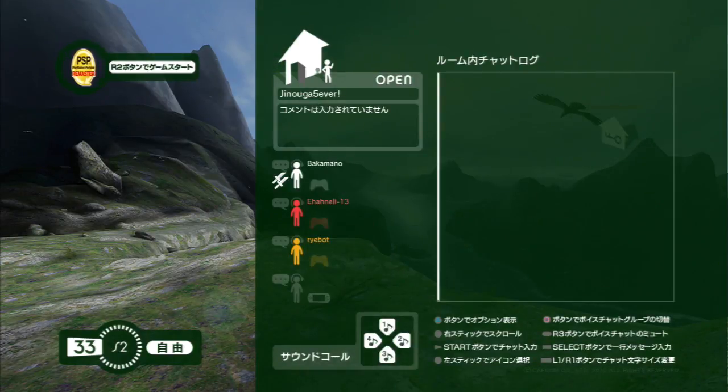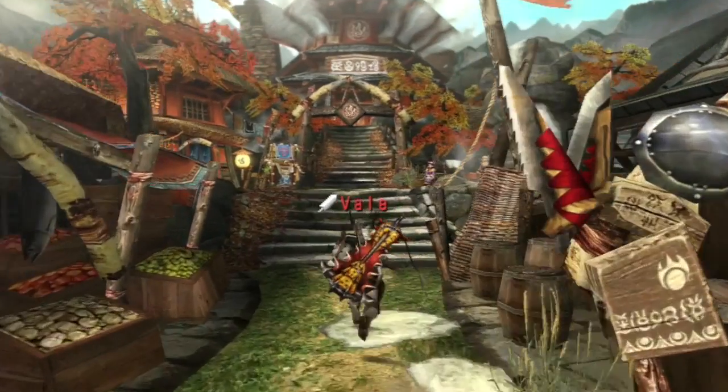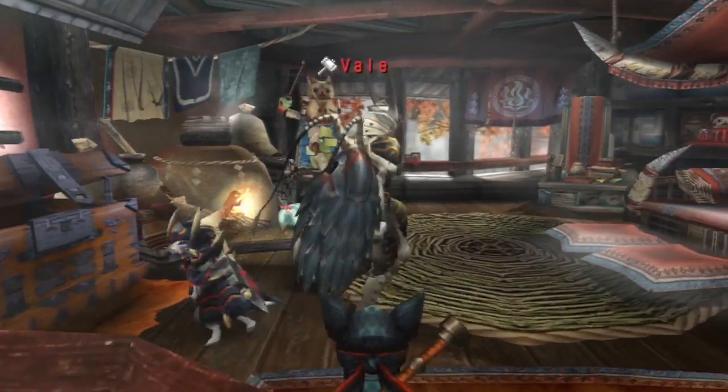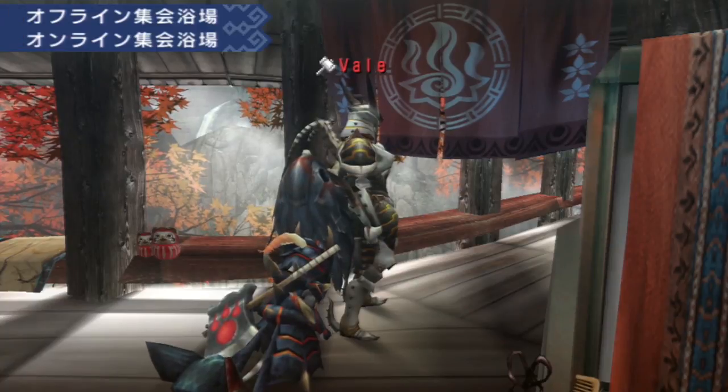Once you're in the room, you're ready to play. If you're playing on a PSP, go to your online gathering hall. If you're playing Monster Hunter Portable 3rd HD, press R2 to start your game. Load your character, and then go to the online gathering hall as well. The PS3 and PSP versions of the game can play online together.